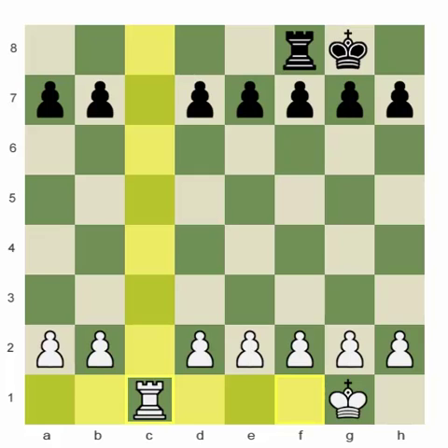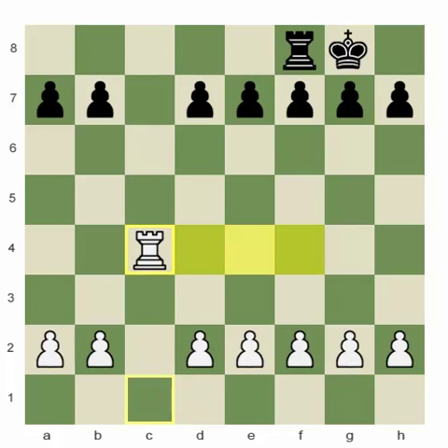The rooks are different from the other pieces. Indeed they are long-range pieces, but contrary to the bishops or the queens, they do not need to be centralized — or any other piece in fact. Even the knights like to be centralized. This is not the same for the rooks. If a rook is standing on an open file, it is controlling the maximum of 14 squares, and if the rook is centralized, it is controlling the same number of squares.